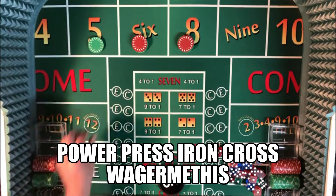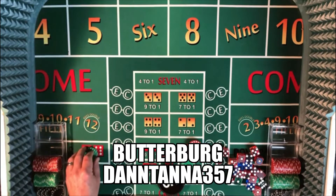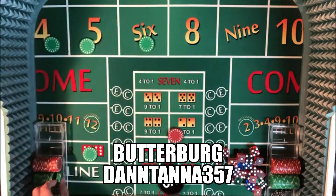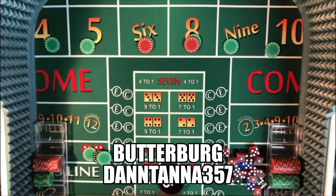That is the Power Press Iron Cross by Wager Me This. Now let's take a look at Butterburg by Dantana 357. This is a dark side strategy, so we've got one unit on the Don't Pass, and then one unit on all the box numbers except for whatever the point happens to be. One unit on the Don't Pass, six units odds — so $150 in odds on the Don't Pass. One hit, you turn off the place bets and take down the Don't Pass odds. Then you double everything except the odds if you lose money on the shooter.